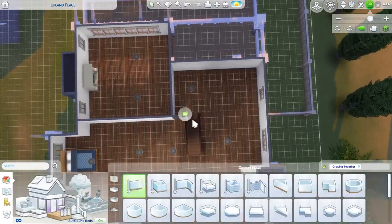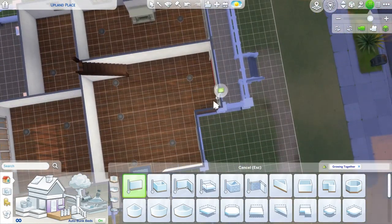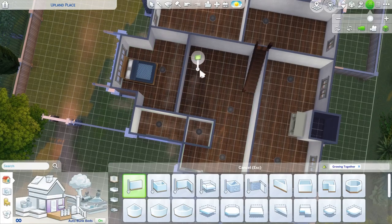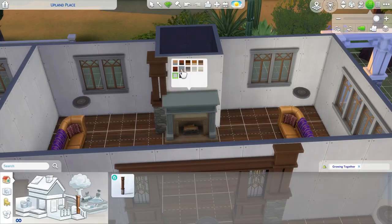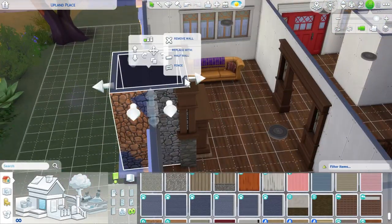And up here you can finally get a glimpse of the two kids' bedrooms, which are exactly the same size, although one definitely has some room on the side to be a bit larger. And then it has a Jack and Jill bathroom, which I just think are the cutest things in the entire world - I would love to have a house with a Jack and Jill bathroom for the kids.